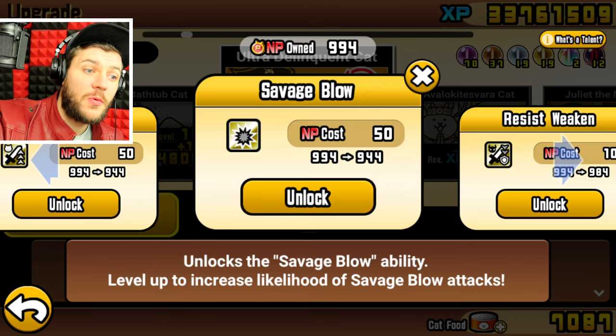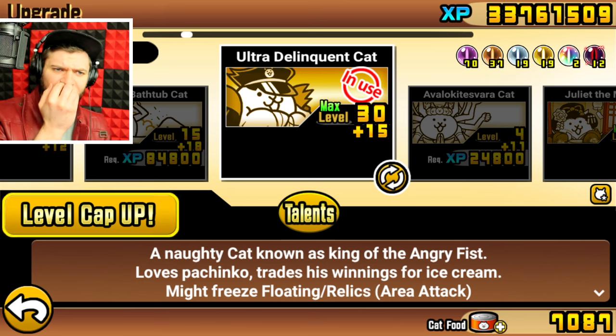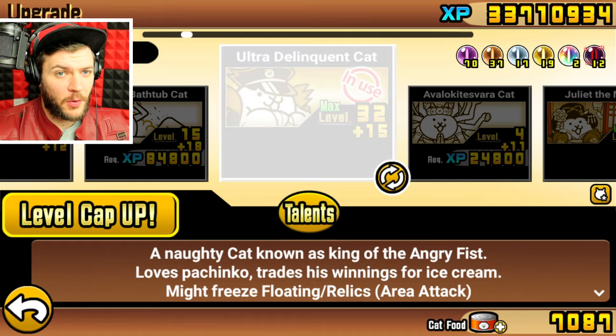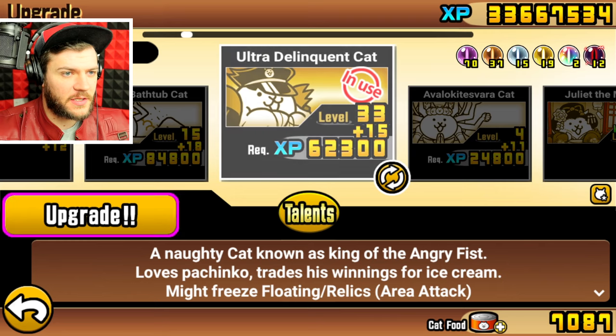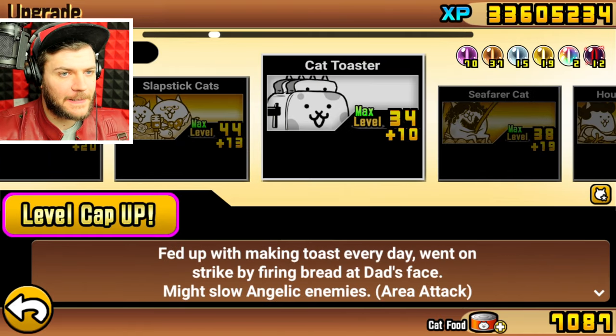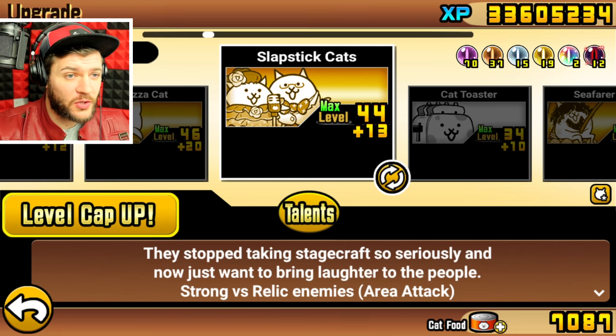Do we give him a savage blow? We could do that. I don't want to waste my NP on him — I feel like I've already wasted my fruits. We are kind of low on the silver cat's eyes on account of there being so many decent super rare cats. Slapstick is really good, actually. You are going on the squad.